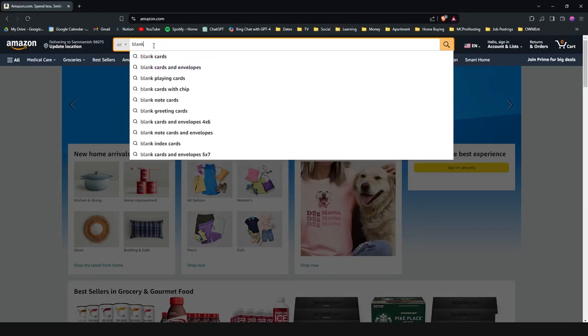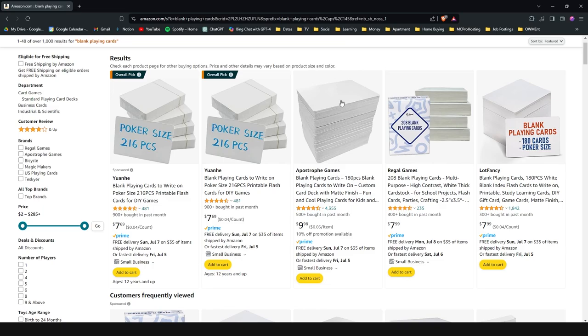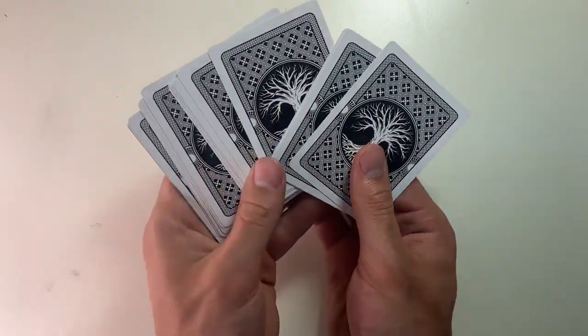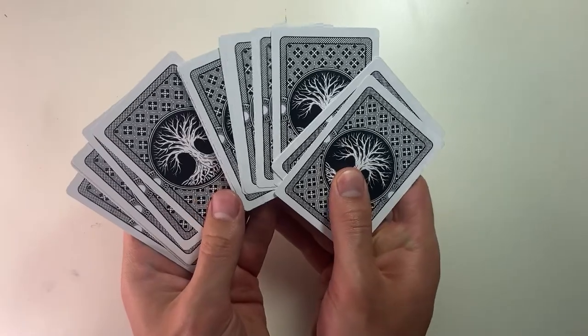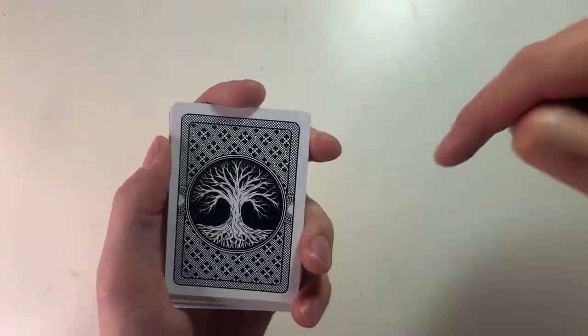First let's pick out some blank cards that we can either draw or glue a design onto. I've picked these cool mystic tree backed cards to match the magic slash fantasy vibe I want for my werewolf game. I've linked them in the description if you want to buy these exact same set.